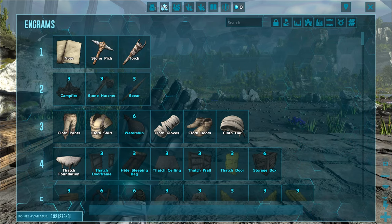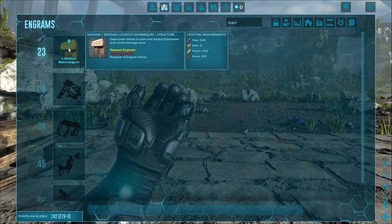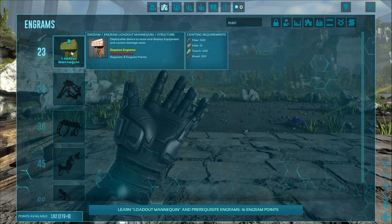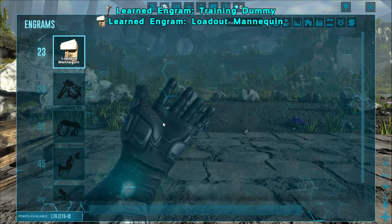To unlock the Loadout Mannequin, you're going to need to go to your engrams and you can unlock it at level 23. You'll also need to unlock the training dummy when you do so, because in actuality the Loadout Mannequin is really just a gussied up training dummy.